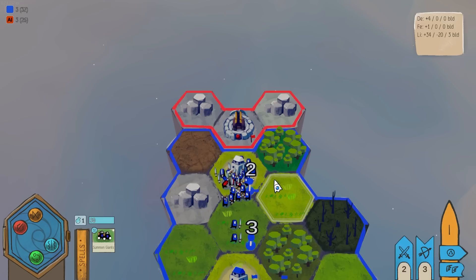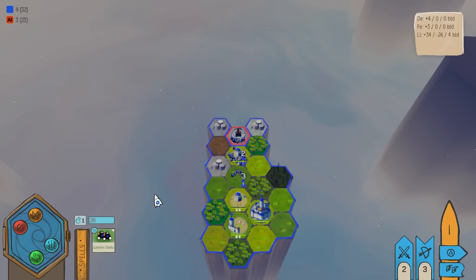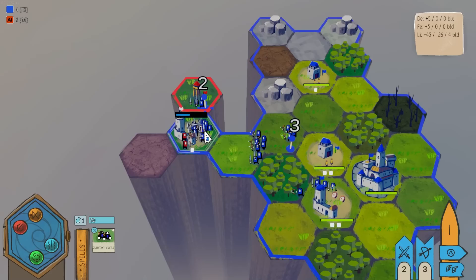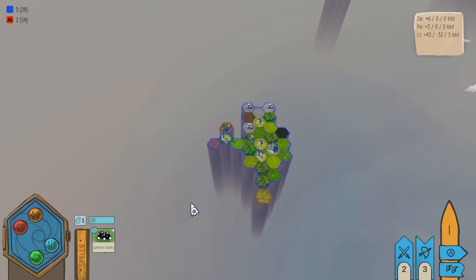I totally want to capture that ballista — can I have it? I didn't get to capture it. I am concerned about this archer tower, so we're just going to do the best we can. I clicked on the wrong side — not too bad. That was a super easy battle. They did a rain of arrows — it's annoying.